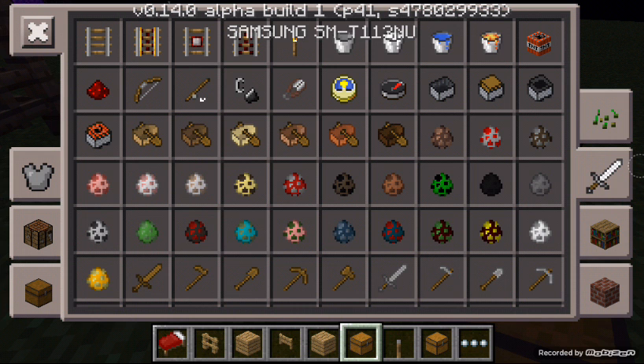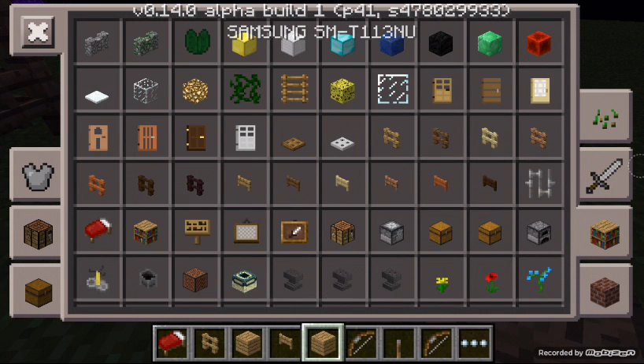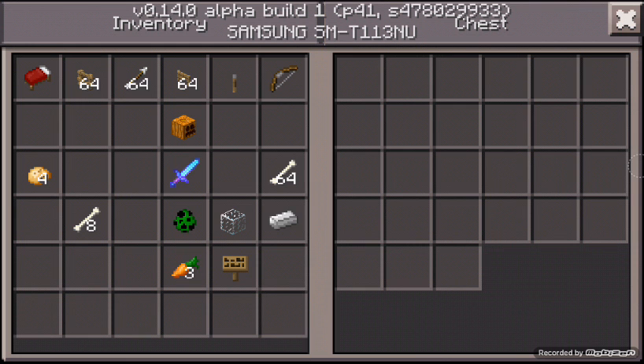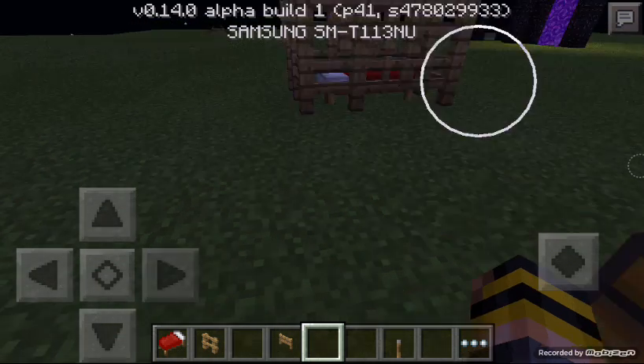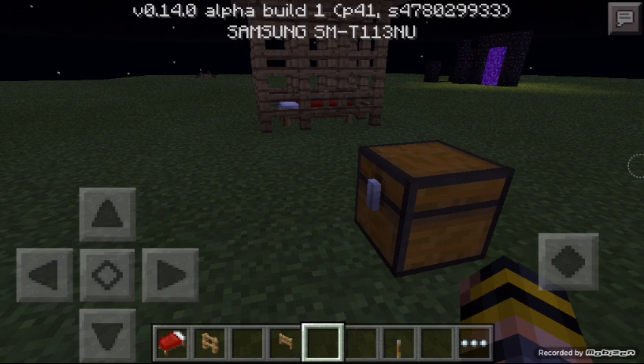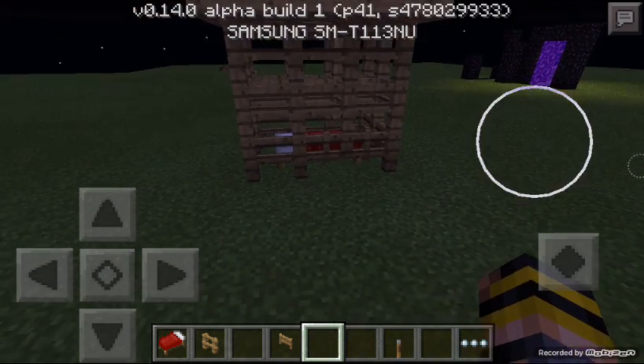I'm just going to grab my bow so I can kill myself easily — bow and arrows. Sorry for background noises, by the way. This is only build one, so if this is not working, build two. I'm going to make another one, because this might be a bug.